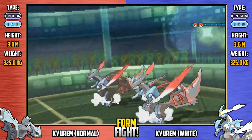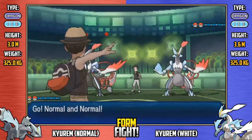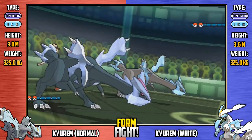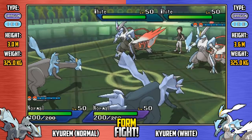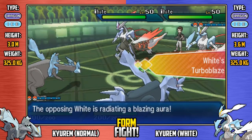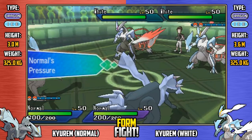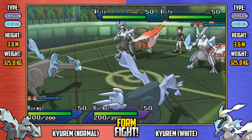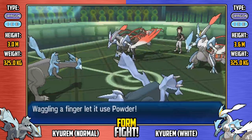Now, Normal Kyurem takes on White Kyurem, who just decimated the Black Kyurem team. White versus Normal — who's going to fare better? As mentioned, these Pokemon have very similar defensive stats, apart from White having 10 more base points in special defense. White hits harder with special attacks, but Normal form has the better physical attack. Let's see where this goes.